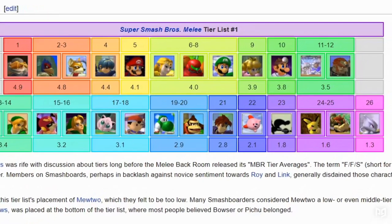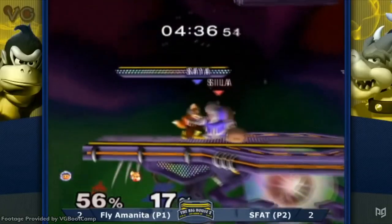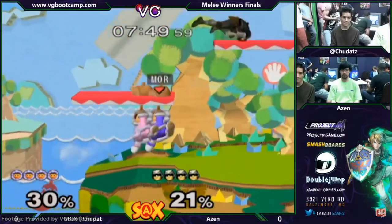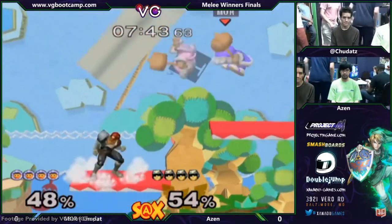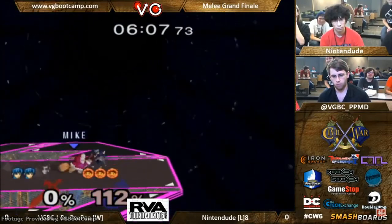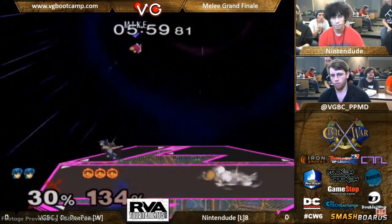Since the beginning they've been mid to high tier — a solid character with over-centralized strengths and weaknesses. In terms of strengths, the Icies have a great grab game even without wobbling, and with wobbling they have a literal zero-to-death off of a grab. Their ground game is potent because their hitboxes are surprisingly large and strong. But they're very weak in the air and off stage — bad horizontal mobility in the air is a big deal, meaning fewer follow-ups and more difficulty landing.